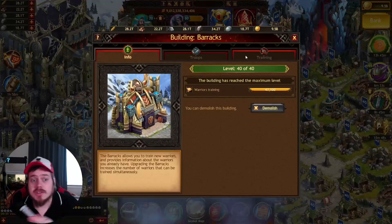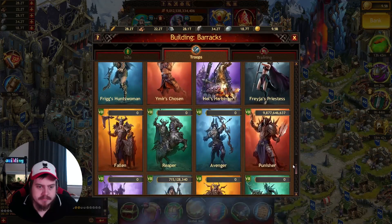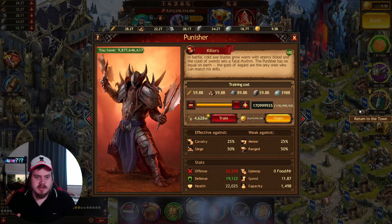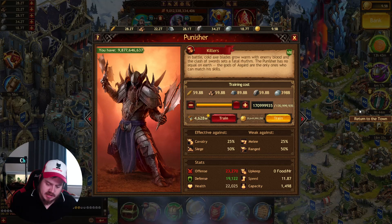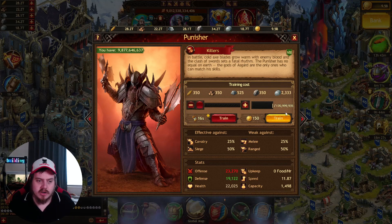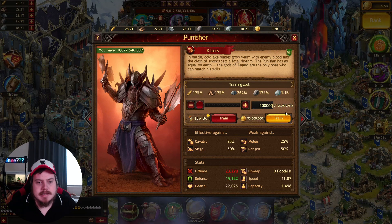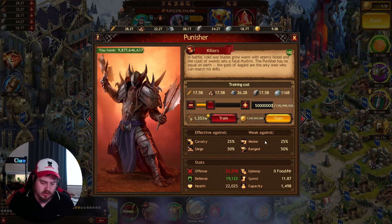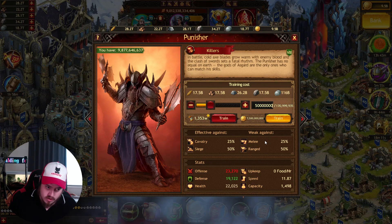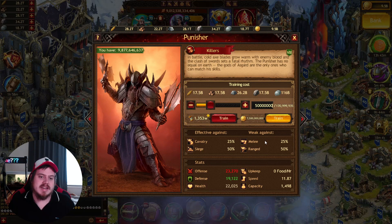Let's first take a look. Going down to T7 where we are - I can currently train 170.9 million. Now let's find out the cost: so 50 million costs one thousand three hundred and fifty-three weeks.